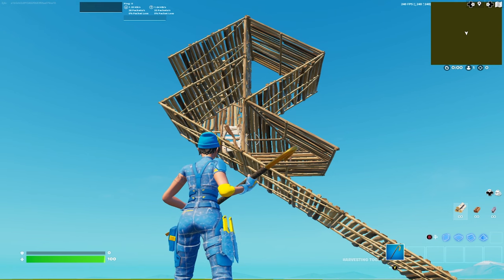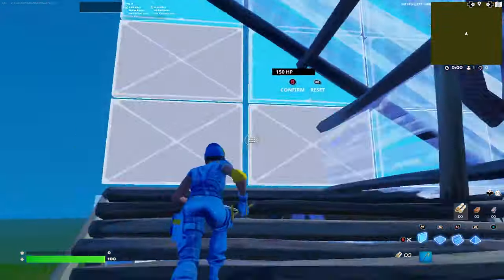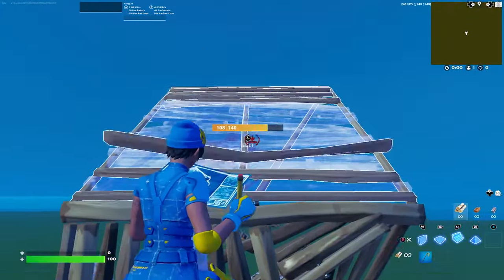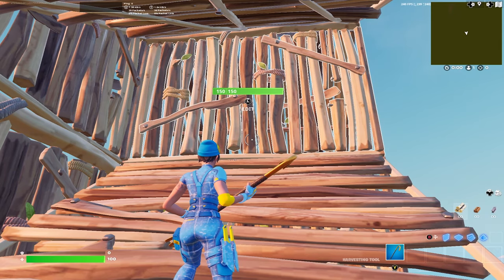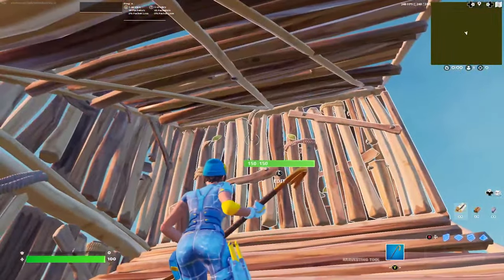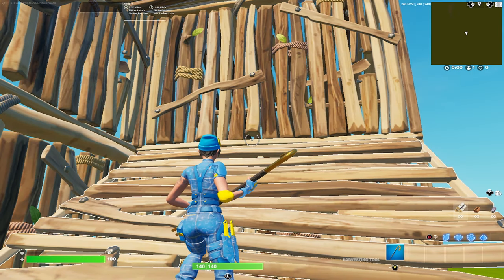That's the advanced version of the day move. Start off on a ramp, triple edit, place a ramp, 180, ramp on top of the wall, cone. Edit the cone and do this move. What you do after is up to you, but make sure you place the four walls, the ramp below you and ramp above you. Editing the cone like that serves as extra protection so you won't get shot while doing this move.